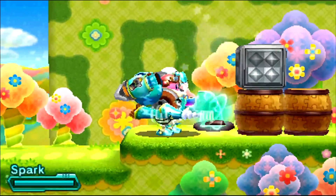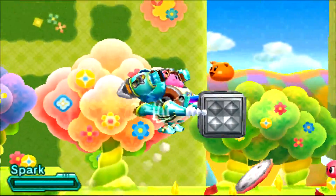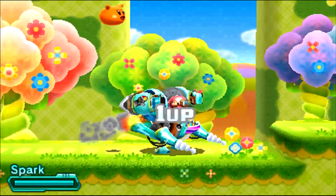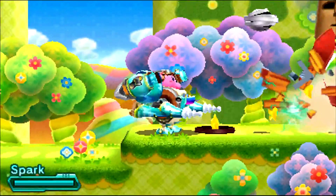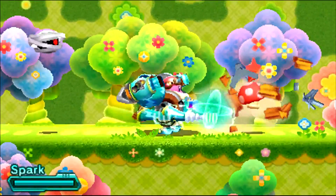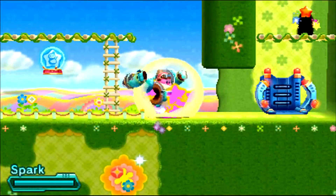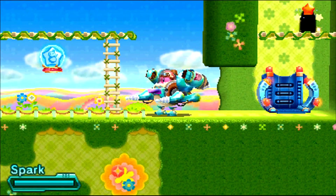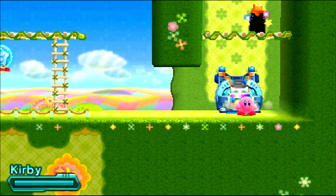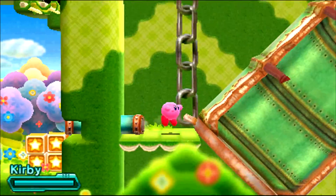Today on the channel we are actually going to be doing something a little bit different, and we are going to be going back through the story mode and collecting all of the rare stickers and HAL rooms that I missed. Granted, I wasn't exactly looking for them, and a lot of the places where these things are hidden are extremely obscure. Aside from the rare stickers, they don't really have any say on your percentage, and you don't get anything for finding them all, so we're just gonna take a bit of a sidestep here.